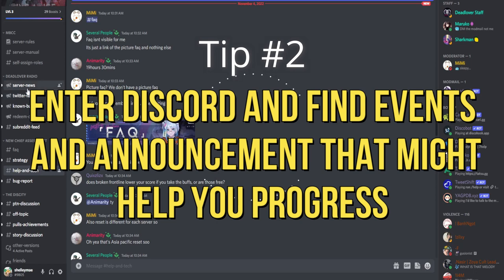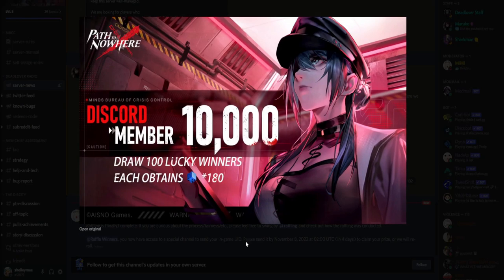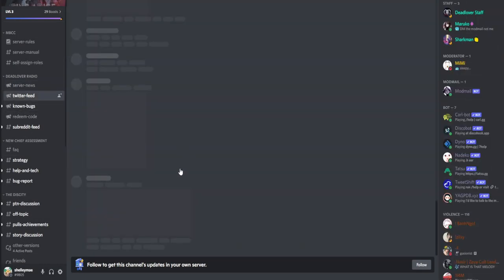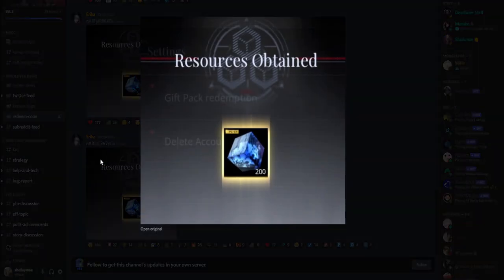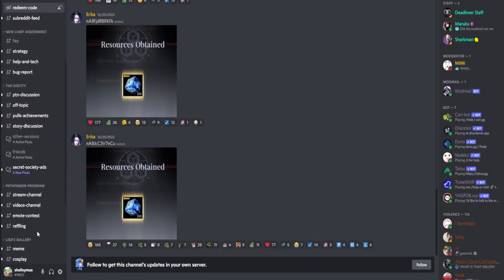Tip number 2: Enter Discord and find events and announcements that might help you progress. There are a lot of tips from players that you can actually find here, and server news that might give you in-game rewards. You can also redeem the codes here so you won't miss any codes that will be given in the game.